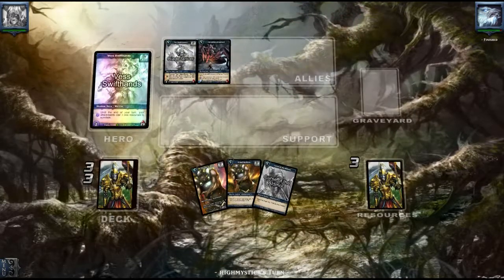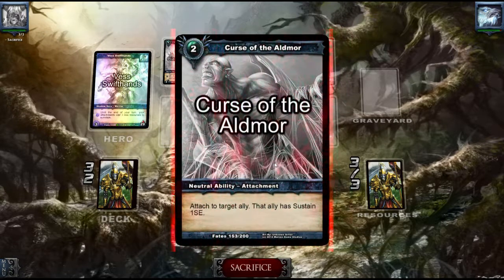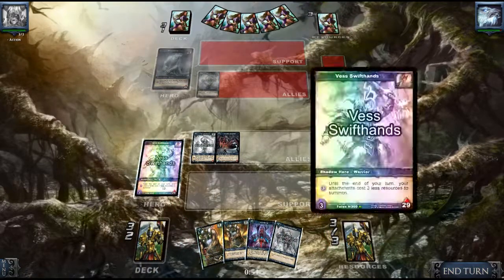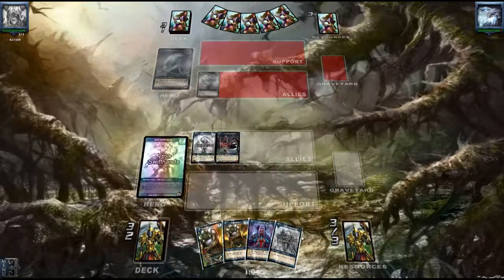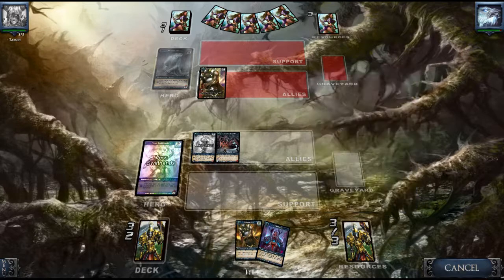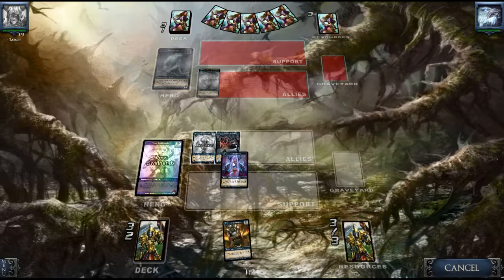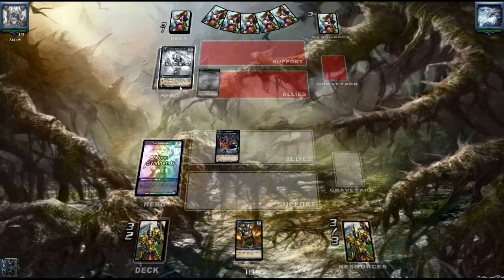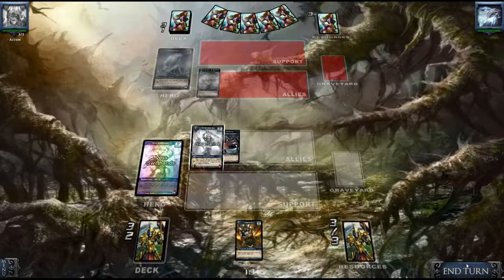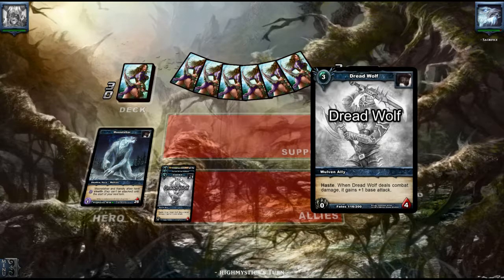This is also a little combo here. The curse of the target ally — the ally sustains 1 Shadow Energy. So that ally, every turn that he's alive, he's going to cost his controller 1 Shadow Energy. I'm going to lock him down and he's going to have to pay 1 Shadow Energy for each turn that he wants to keep him alive. Now he gains 1 Shadow Energy, but at the end of the turn he will lose 1 because of the attachment.